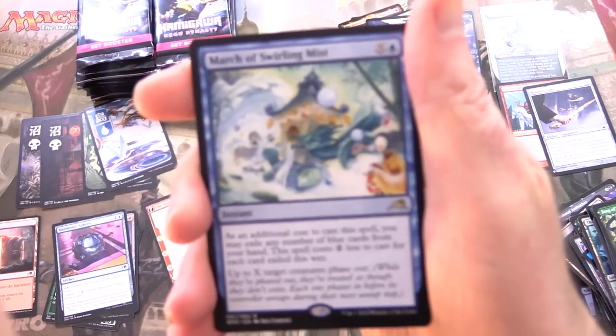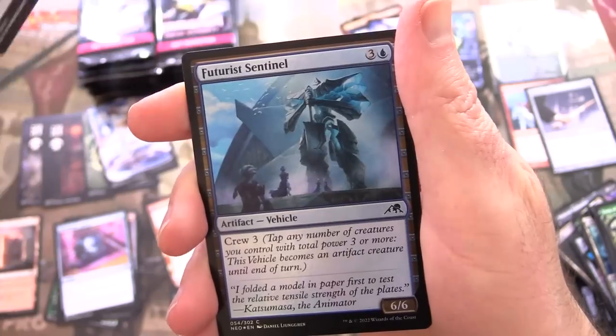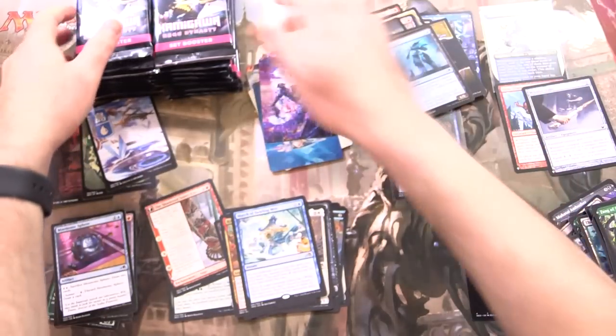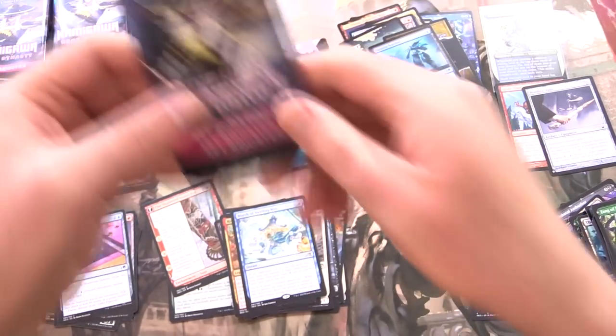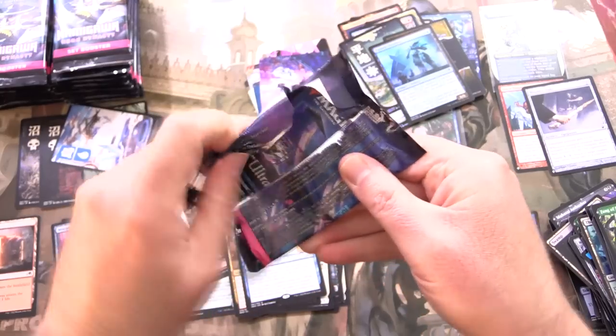Our rare here is March of Swirling Mist, followed by a foil Futurist Sentinel. Now let's move that aside and get stuck into the second column — we're a third of the way through the box.